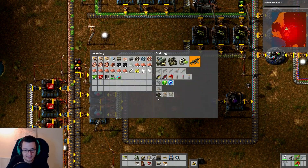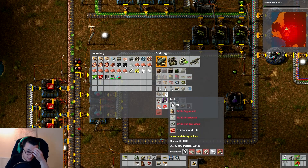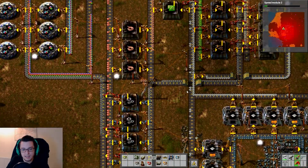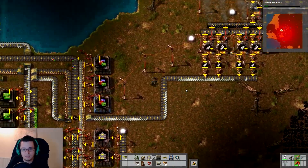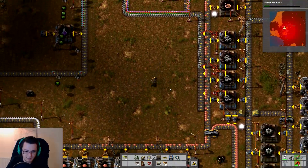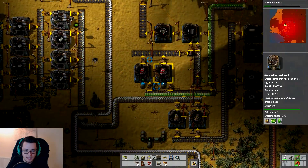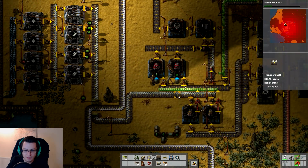Where is the tank? Oh yes, here we go. So we need engine units, steel plates, and iron gear wheels. Iron gear wheels we can get from over here. Steel plates we're going to need — we can grab from up this side. Get some iron whilst we're here. And then what else do we need? We need some engine units, which I believe there are plenty of. And they are here — we've actually not got any of these going into a box, which is a bit worrying. Maybe we should be focusing on that — we need even more of these.